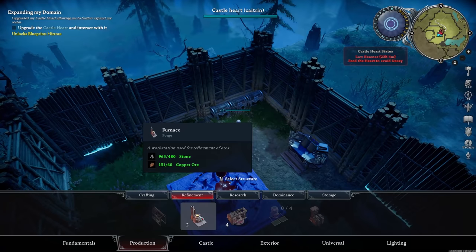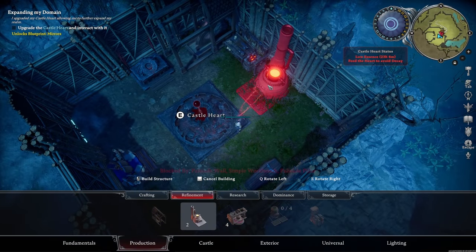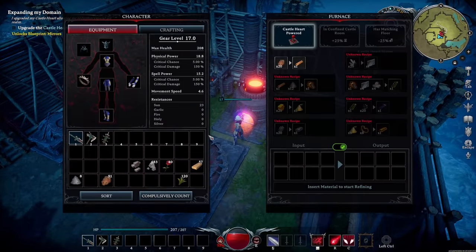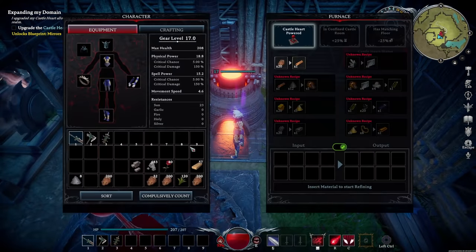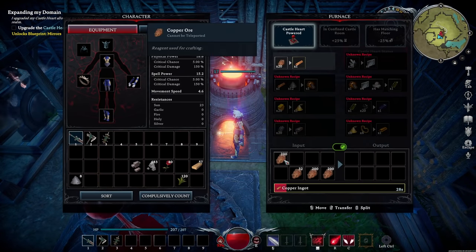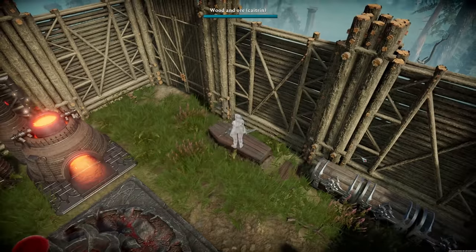We need some leather. Let's make the furnace, which will then allow us to craft iron ingots, I believe. Let's chuck that right there. This is rather cramped right now, I am just sort of making do. Will be upgraded eventually. So let's get all this smelting. This is gonna take quite some time actually.